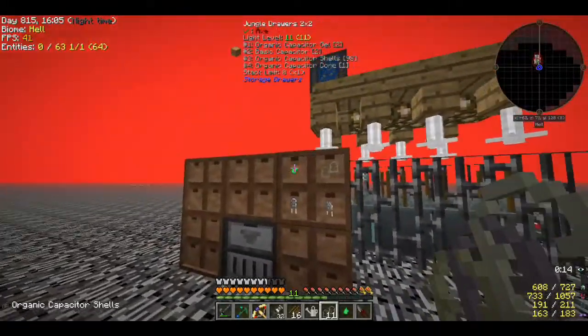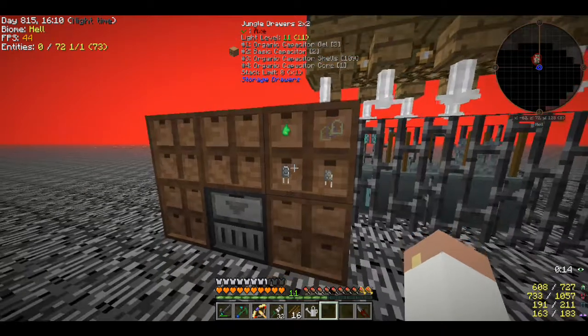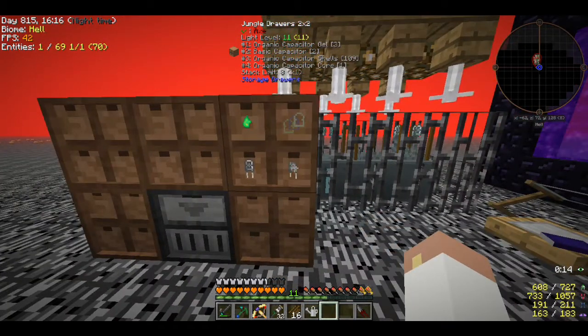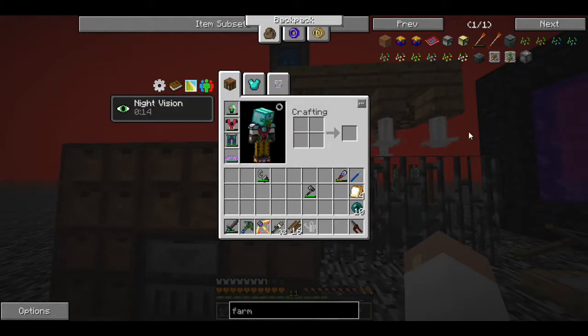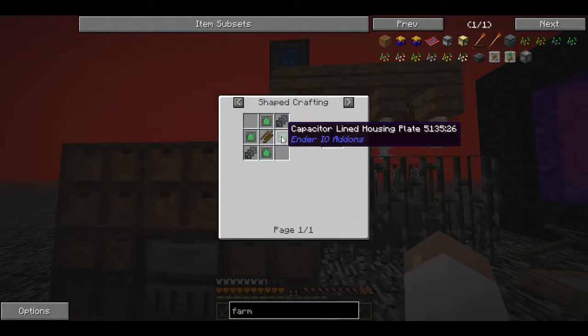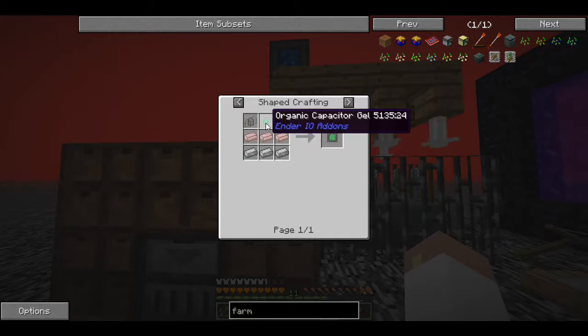I just wanted to get you caught up on where I'm at. I finally got all 10/10/10 seeds so we're getting a good yield. I'm still waiting on more of these - I only have three at the moment. I've now got two basic capacitors, one of these cores, and a whole bunch of the shells. To make the farming station I need eight of the organic base modules which means 32 organic gels.